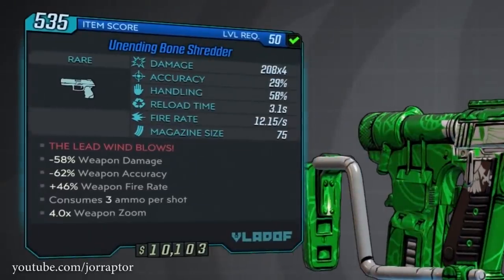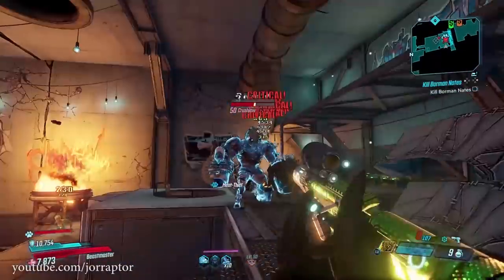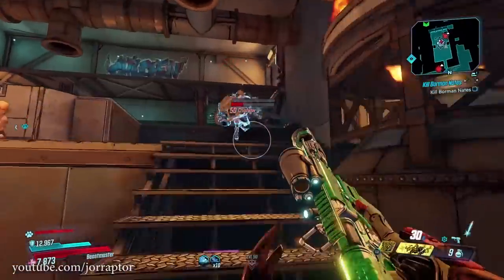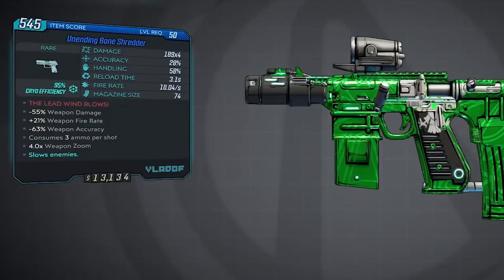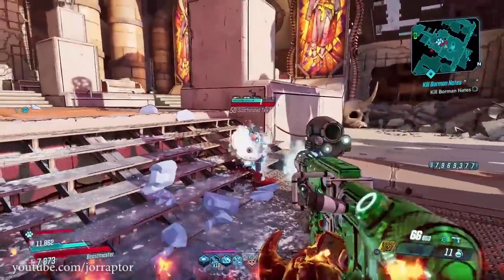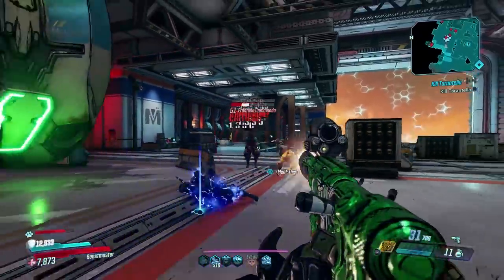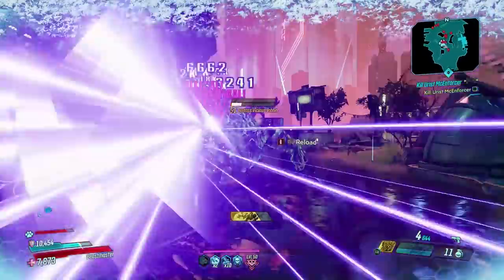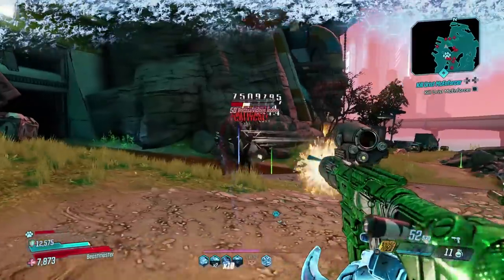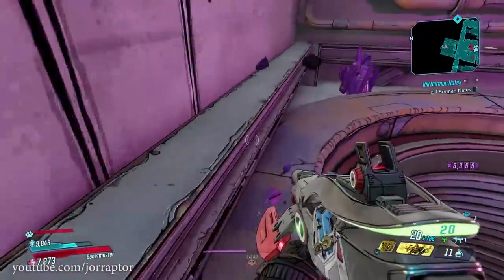The damage is really really good thanks to the number of bullets it shoots at the same time combined with a great rate of fire and a pretty decent magazine size, although it will be empty in no time. It comes in multiple elements including normal — I got one with cryo and one with normal bullets. It's surprisingly good against enemies with shields even on Mayhem 3, where normally you'd use a shock weapon. I really like it, especially against standard enemies as they go down pretty fast, and the same goes for badass enemies if you use the Fade Away ability from Fl4k.